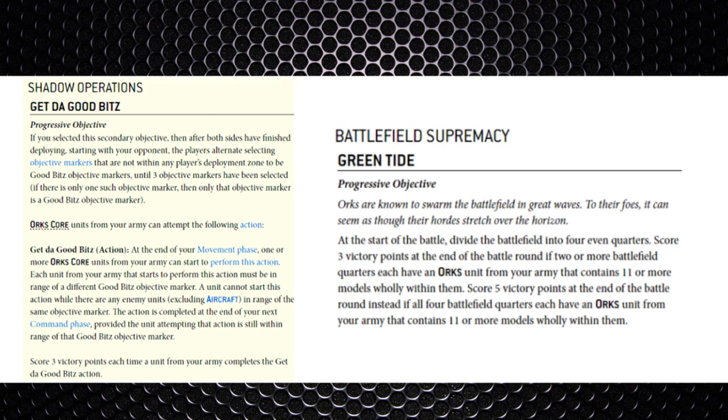Before the Necron side, let's briefly check the better secondary options for an Ork player. From Shadow Operations, 'Get the Good Bits' is a progressive objective very similar to the Necrons' Ancient Machineries objective, but for Ork core units — highly viable. From Battlefield Supremacy, 'Green Tide' scores 3 points at the end of a battle round if two or more battlefield quarters each contain units with 11 or more models, and 5 points if all four quarters do. Easy with hordes, so simply trim units down to 10 models or less to deny it.